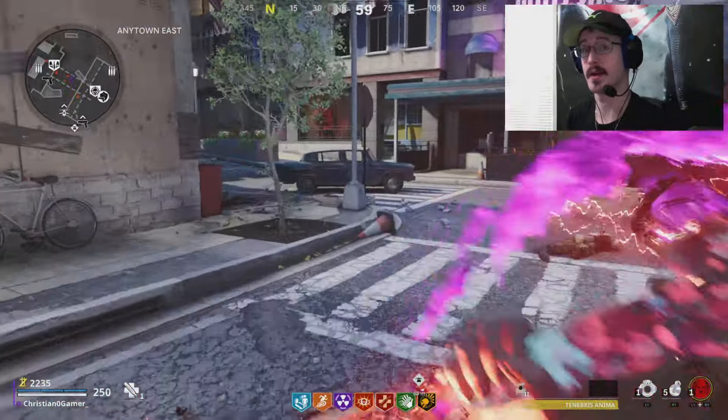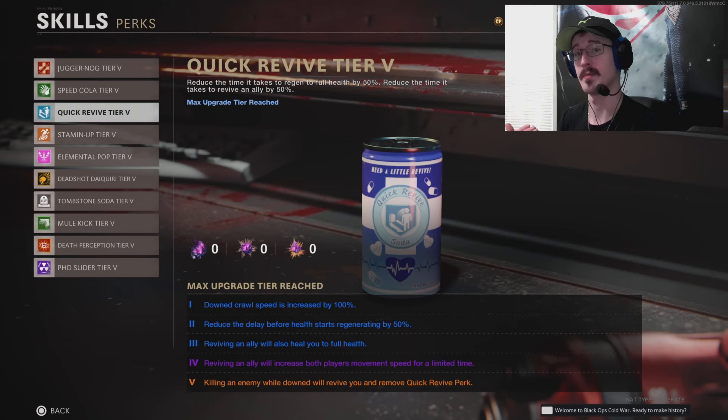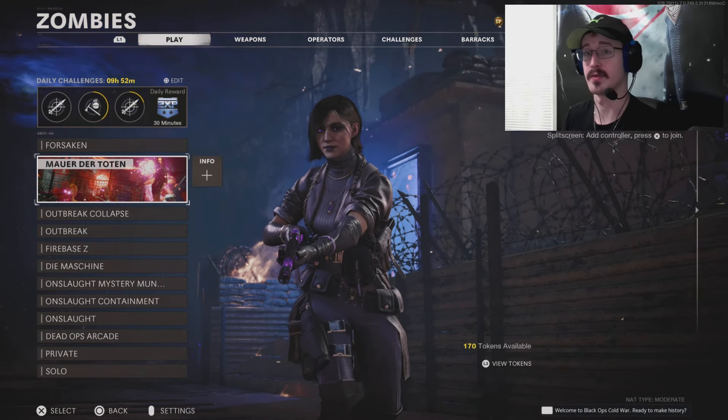Another great example: Quick Revive at perk tier 5 — when you killed an enemy while you were downed, it would revive yourself. This came in handy in so many different instances.